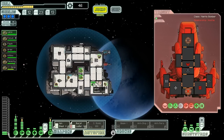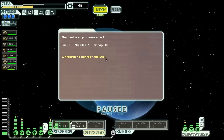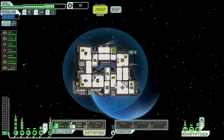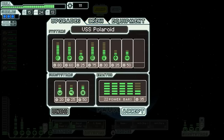The Mantis ship breaks apart. We gather three fuel, a missile, and 43 scrap, and contact the Engie station. They hail us: 'Gratitude. Expected probability of defeat without assistance: 86.2%.' We invoke Protocol 52.34 and explain our current mission is imperative. They respond: 'Understood. Reestablishment of Federation highest import. Transmitting hidden base coordinates.' We get 22 scrap and a fire beam, as well as a quest marker in the next sector. We're probably going to sell the fire beam — it's pretty good, but we don't have the rock borders to make it fantastic, and we're better off keeping our small bombs.